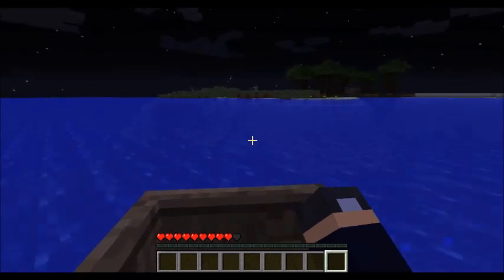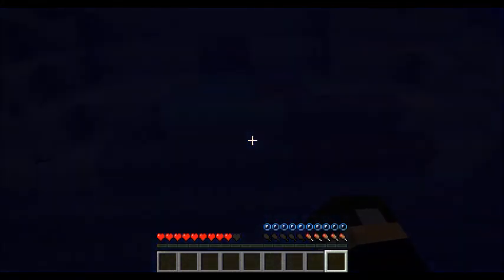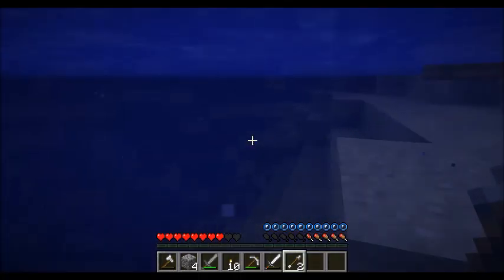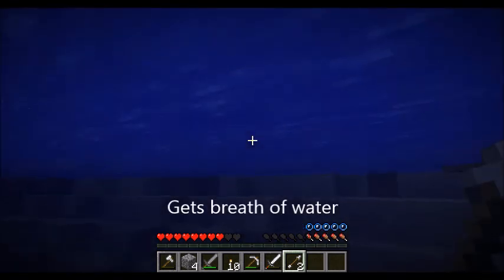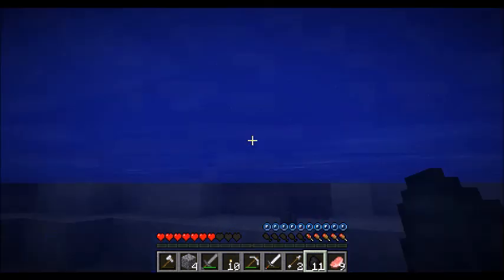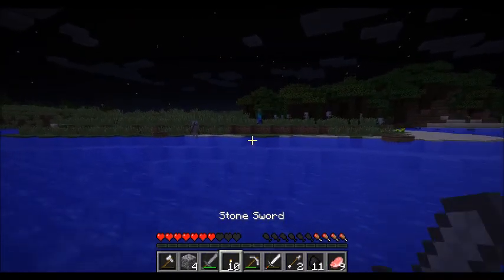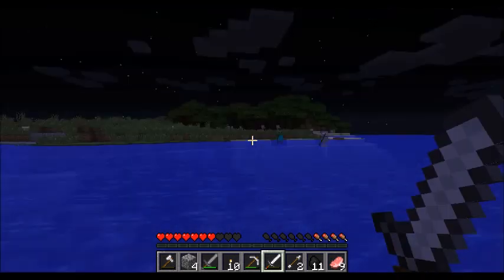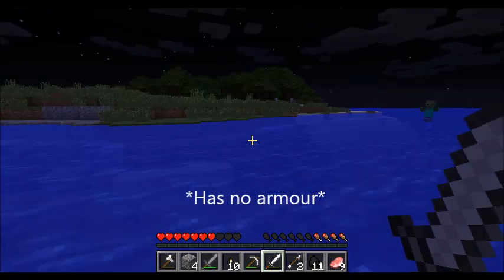Here's the island. Can we still be here? Oh my goodness, there is a stupid skeleton here. Just get a breath of water. There's 6 skeletons over there. 6. How am I meant to fight all of them?